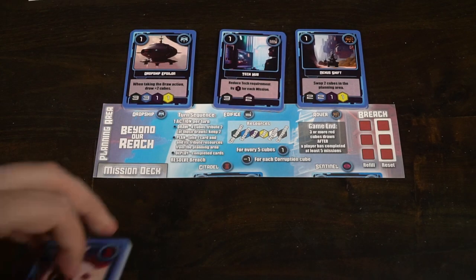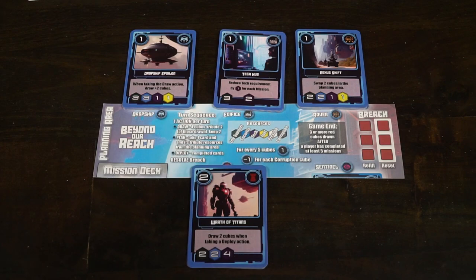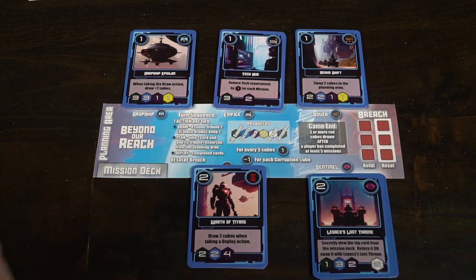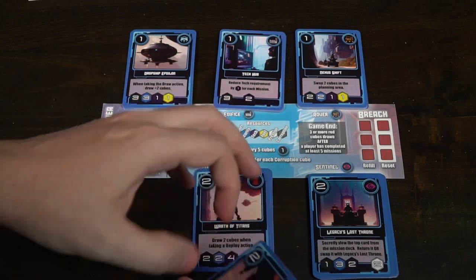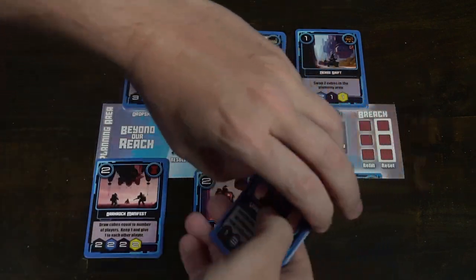Based on the number of players playing the game, plus one is how many cards each of these decks is going to have. So if I am playing a three-player game, I will take three plus one cards for each of the decks and put them down, making sure that they're shuffled.